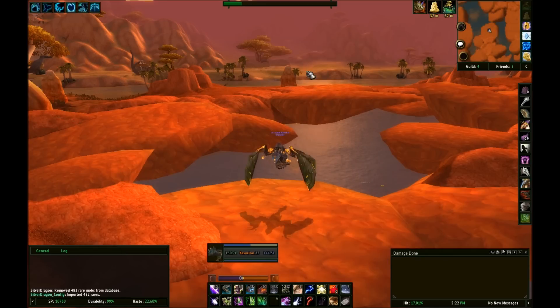It usually brings up like a target frame — when you're within range you click it and it will automatically select the target. So that's what it does when you're out and about, just chilling, flying around — rares will pop up as a nameplate that you can click and target. Sometimes they're dead, sometimes they're alive; it all just depends on your luck and your server population.